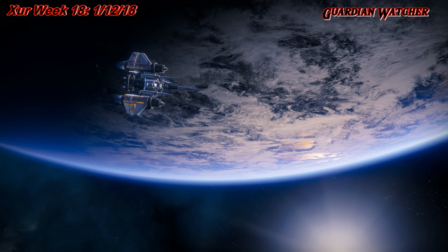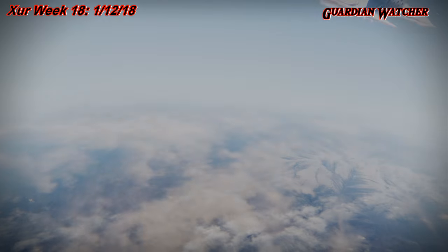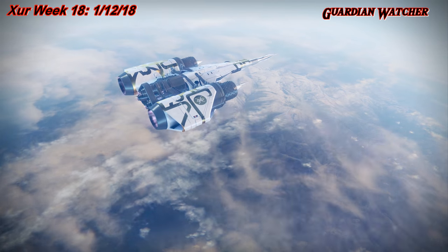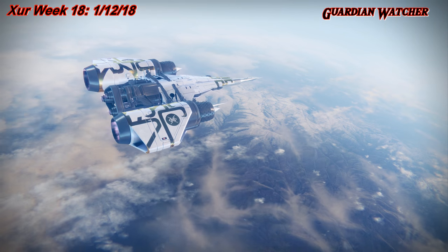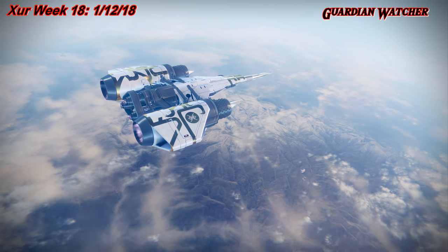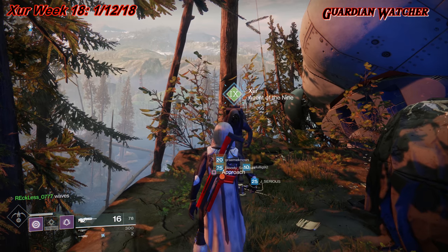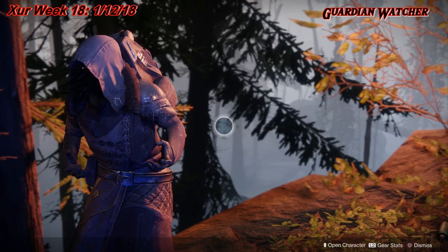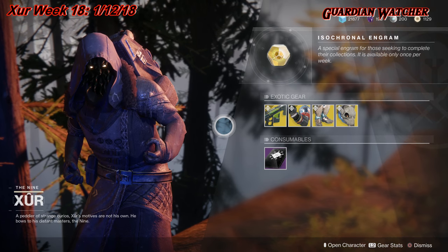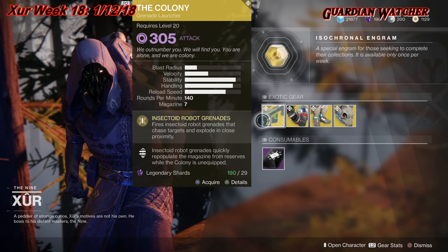Xur is located on the EDZ by the Winding Cove. We're going to mark him and head over there right now. I love Ikora's ship — looks pretty cool, at least with this shader it does. Like always, we're going to start with the left-hand side. With the weapon of the week, we have the Colony, which is a Void Grenade Launcher.